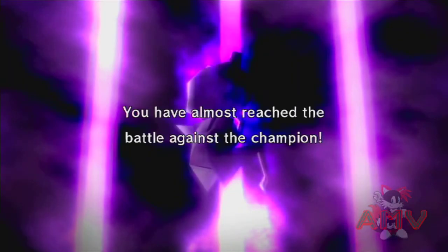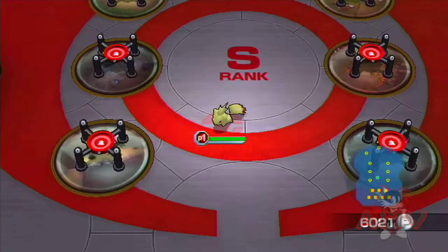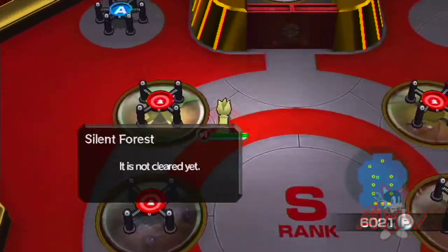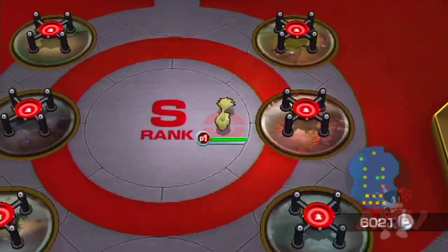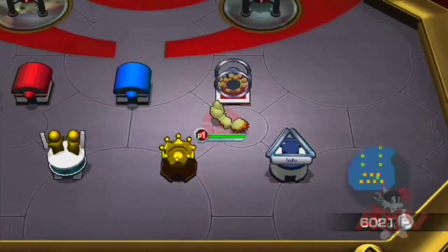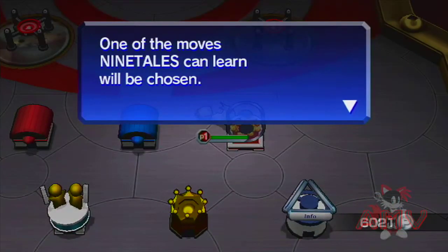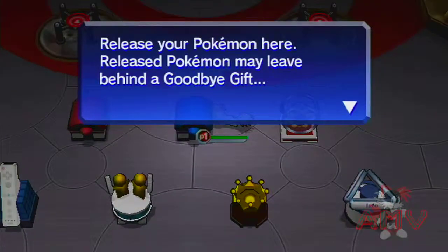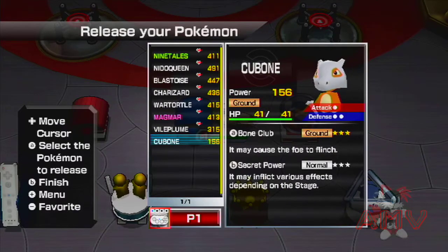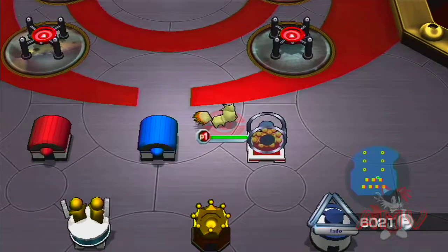You have almost reached the battle against the champion — we all know what the champion is. This layout looks a lot different, at least with the background. Unfortunately I have to release Cubone at this point because there's no way he's going to survive all this. Actually, I said I'm going to keep him — what the heck am I doing?